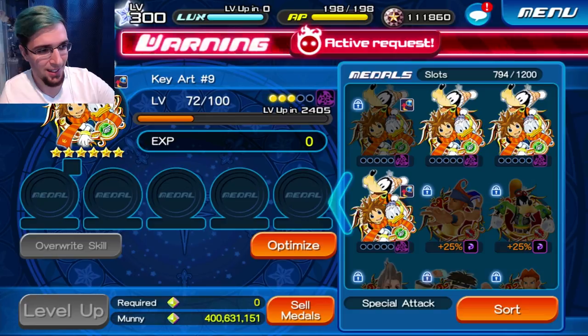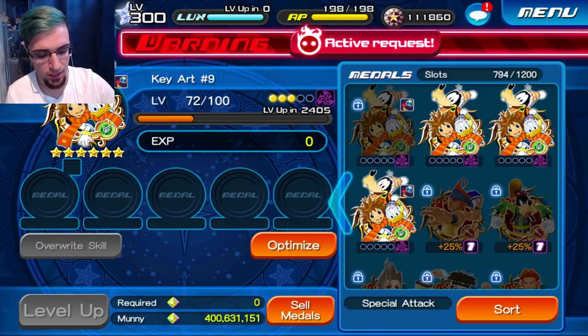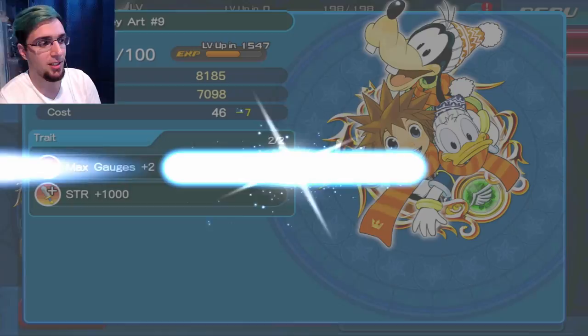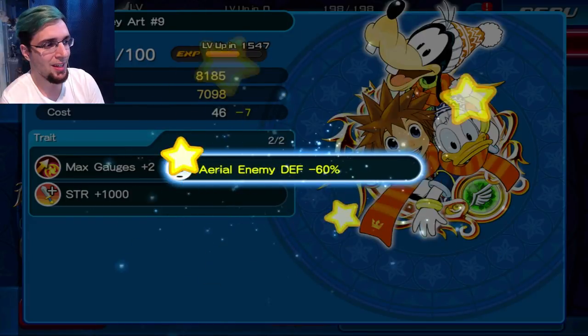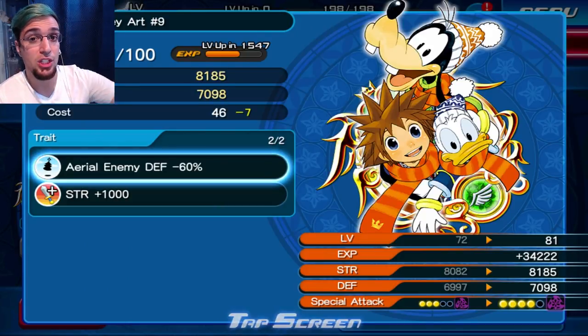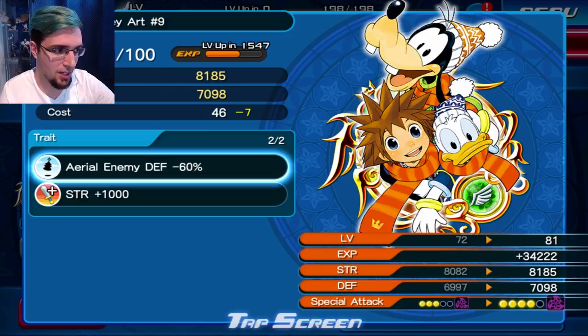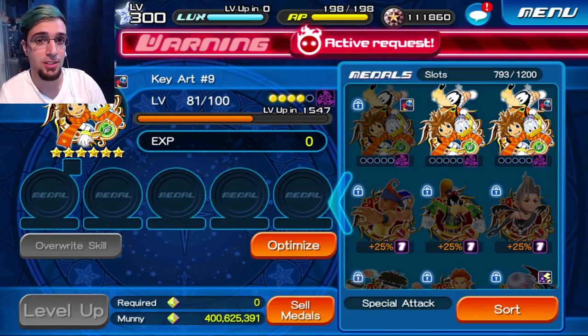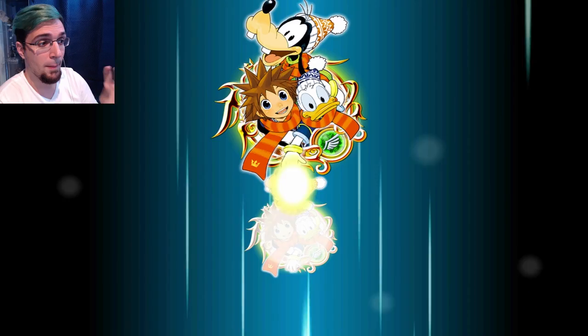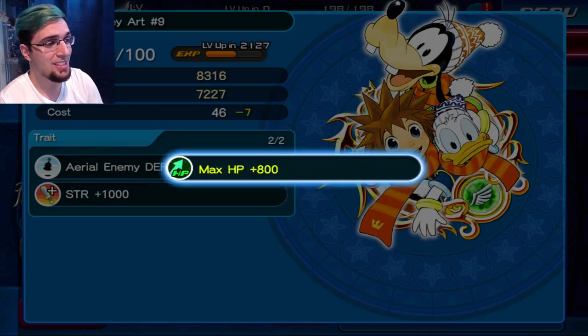Max Gauges — get that out of the way. Two traits I don't really care about. I'm going to go for one more. Strength 1000 is still pretty good, so I don't want to lose it and get something like sleep resist or poison resist. Aerial negative 60 — this is perfect! Now I just need Extra Attack. This is super, super powerful towards Aerial enemies. I would actually want to stop right here. If I don't get Extra Attack, I won't even overwrite that Strength 1000. That is a perfect AOE Aerial Medal.